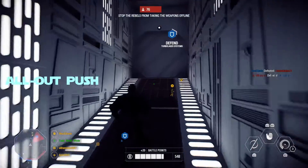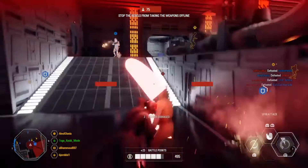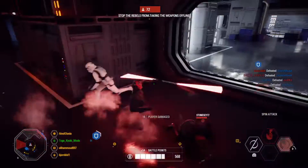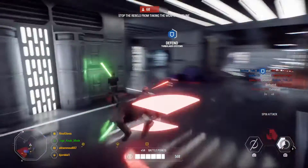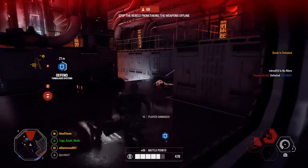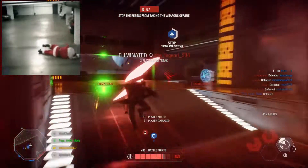First, we have All Out Push. Obi-Wan will unleash a powerful force blast in an area directly in front of him, damaging and sending his opponent stumbling backwards. This ability can be adapted based on the situation — hold down the button to increase both the range and width. I hope this ability can one-shot all infantry except heavies, but we'll have to wait and see.